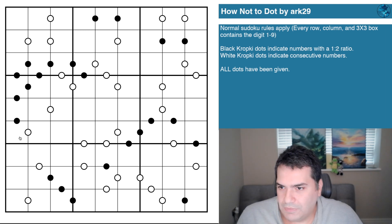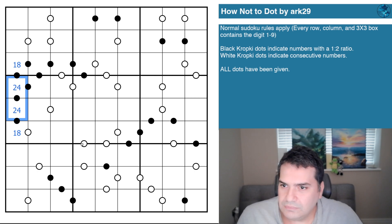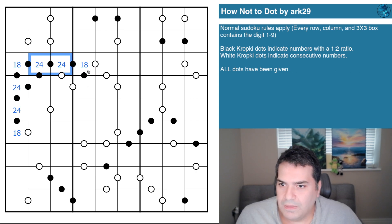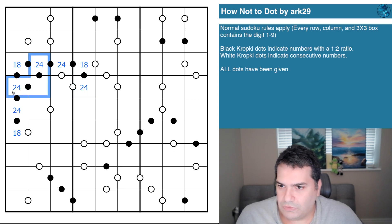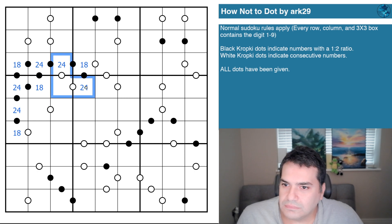By now you guys know me — this is a series of four cells connected with black dots. So that's one-eight, these are two-four. We've got the same kind of run in here: that's one-eight, that's two-four. One-eight can only ever be connected to a two-four. You can't have another two-four in here — that's one-eight. Not sure what this is yet.